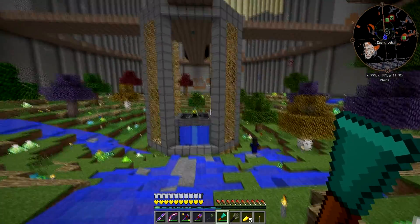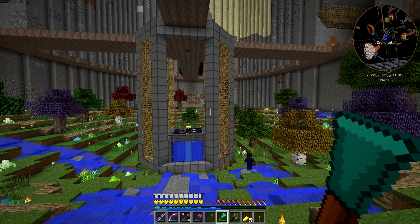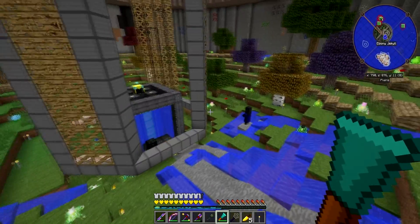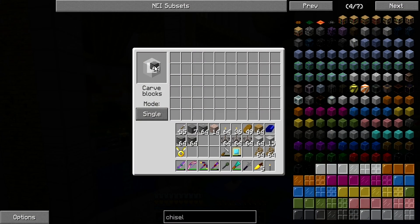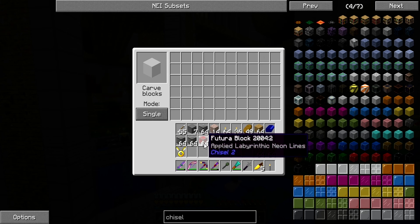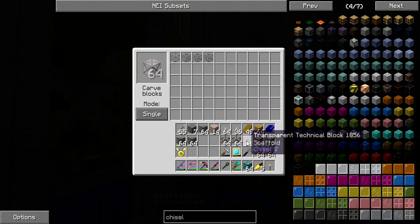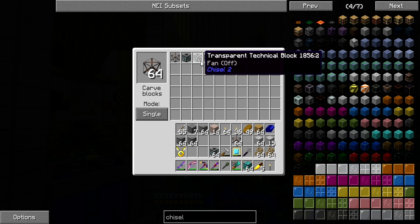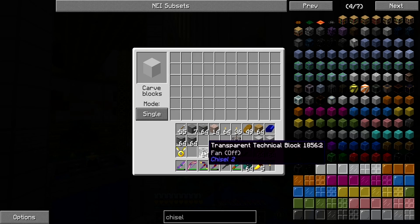It's slightly different because the one I built in the test world was probably only about ten blocks tall and this is easily double it, so we need to start filling it in. I'm going to get my chisel going and shove these future blocks in here — let's get them on my hotbar. I also want some of these moving fans and some of the off ones — not the malfunctioning ones, ones that are actually off.